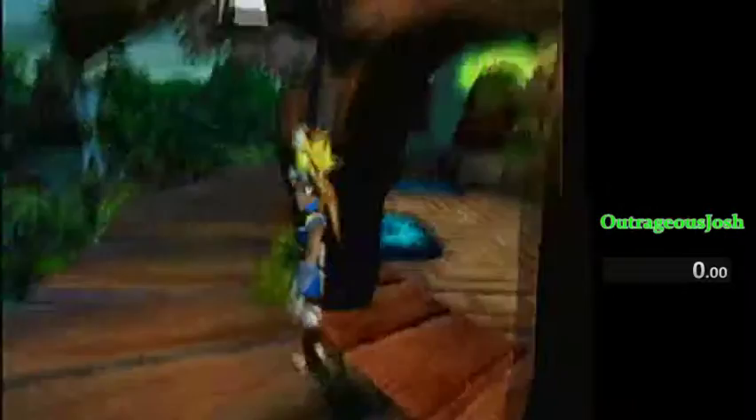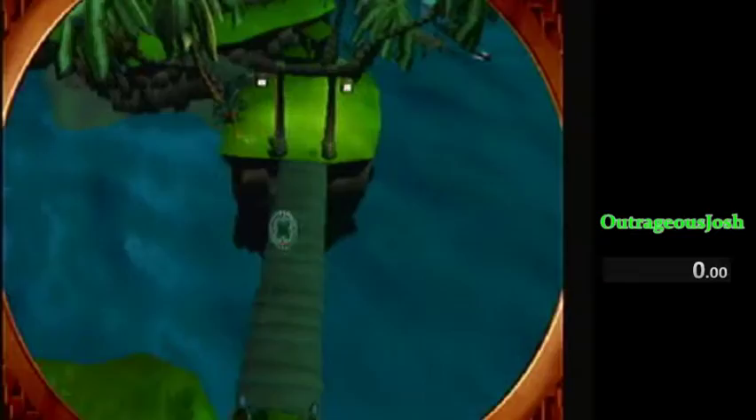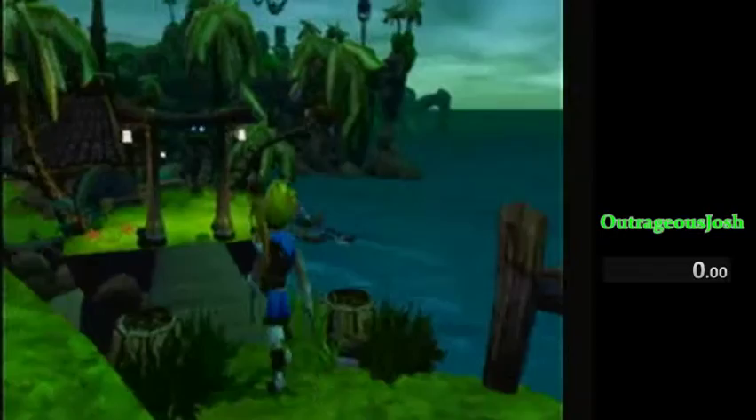So from here, you're going to punch out the door, punch around the bridge a couple of times, and you're going to punch down here. Okay, so simple stuff right there — just a bunch of punches. So basically you're making your way to this house, to that scout fly.